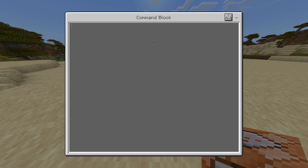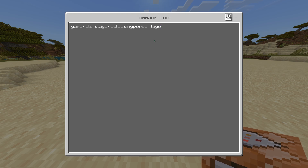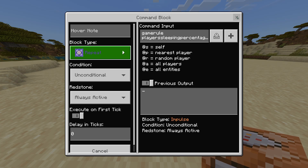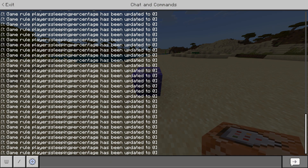For the command, type: gamerule playerSleepingPercentage 0. This is going to repeatedly set the sleeping percentage rule to zero percent. The value at the end of the command should be between 0 and 100. The default is 100, meaning 100% of players need to be sleeping to skip the night. Setting it to zero means zero percent of players need to be sleeping, so the night will skip automatically when any player sleeps in a bed.